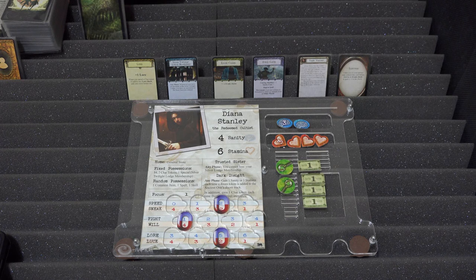Our final starting investigator: Diana Stanley, the reformed — well, not quite yet redeemed — cultist. She's got four sanity and six stamina, doesn't lose anything since she has no unique items and the thematic starting possessions made no changes. She starts at the General Store with Hank, so they're already rubbing shoulders — useful for trading on the first turn. Fixed possessions: four dollars, two clue tokens, and one special card — a Silver Twilight Lodge membership. Random possessions: a common item, a spell, and a skill.